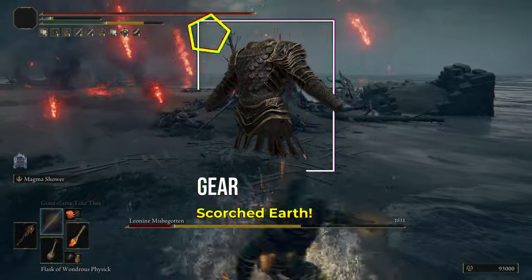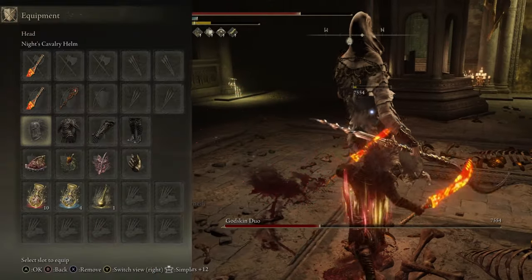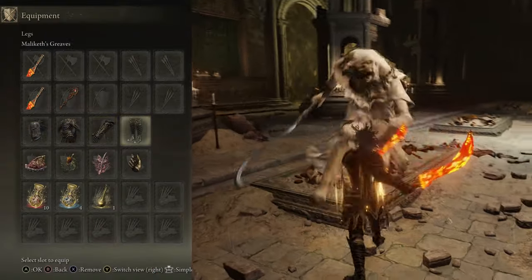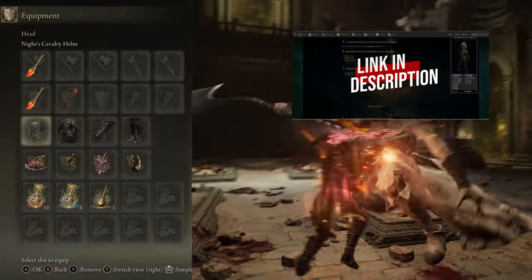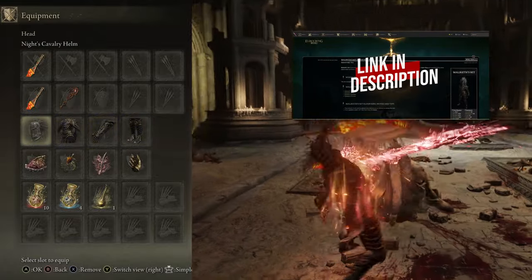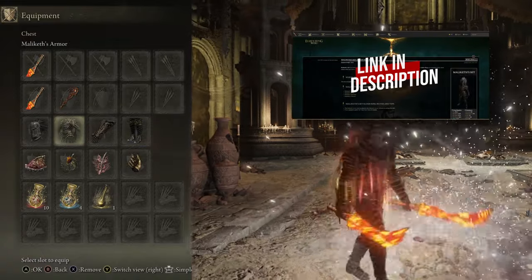Now let's look at our armor. For me, there really was only one armor setup: the Knight's Cavalry Helm with the Malekith set. It's just pure Elden Bling with a scorched earth look, not to mention some decent defense and poise. I will link where to get these armor pieces in the description, as you can really decide yourself what you want to wear for this build.